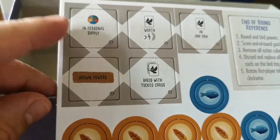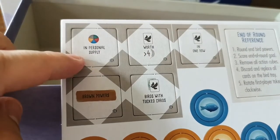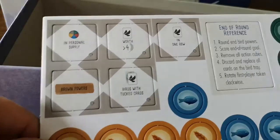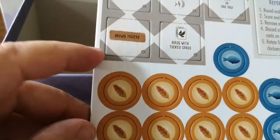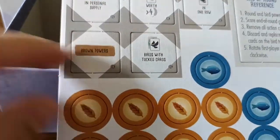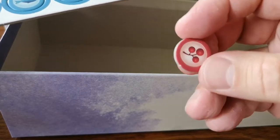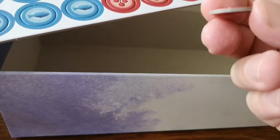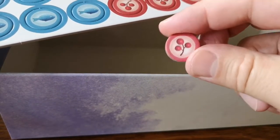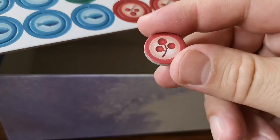Now these new goals - in your personal supply, any colour type of food - I'll have to double check that one. Have a bird worth 4 victory points, have a load of birds in one row, have some brown powers, and have birds with tuck cards. I'm guessing this is if you've got the most of that. The tokens punch out pretty nicely - you could replace these with 3D tokens, but I'm quite happy with these, although I think I have seen some plastic tokens with a nice glossy high quality picture on. I'm going to punch all these out and put them in that spare baggie.